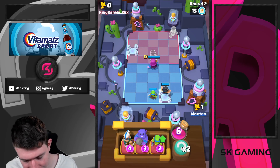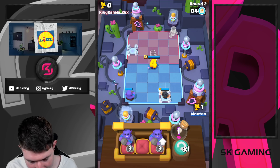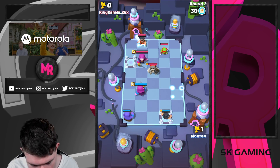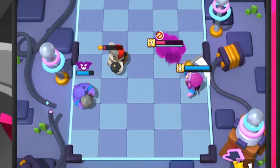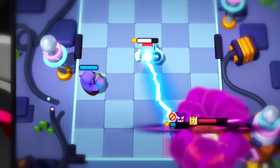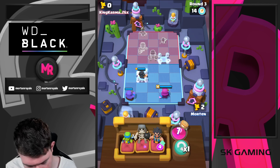I didn't do the strategy first, I don't know. Being famous is cool and stuff. I'm just going to go for bowler here. I prefer the Electro Wizard up. We're also investing into the future. His giant skeleton didn't get any type of value — he spent so much elixir upgrading and it was not optimal for him. So for sure what I need to do right now is just get a giant skeleton down.